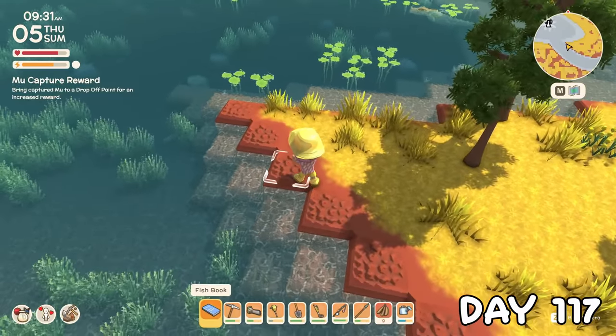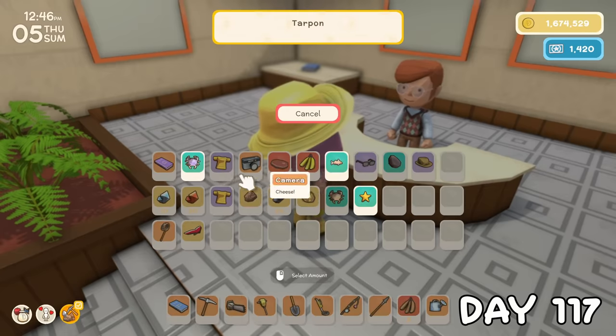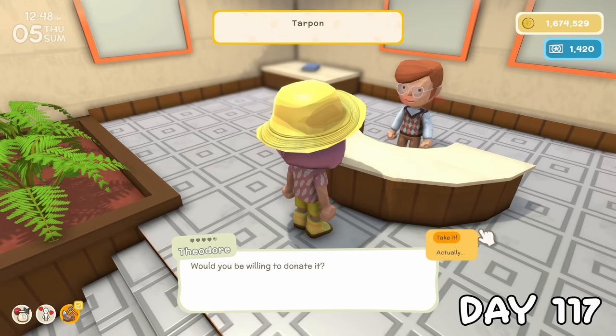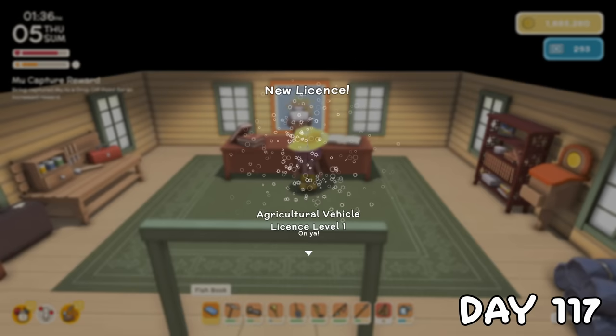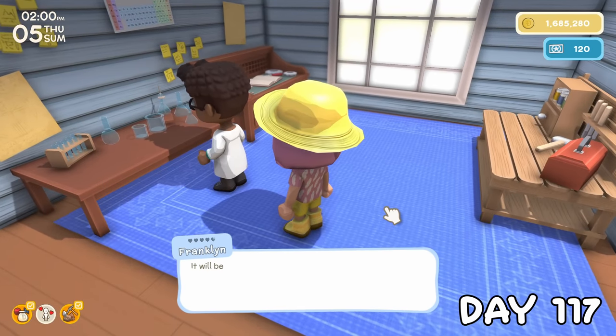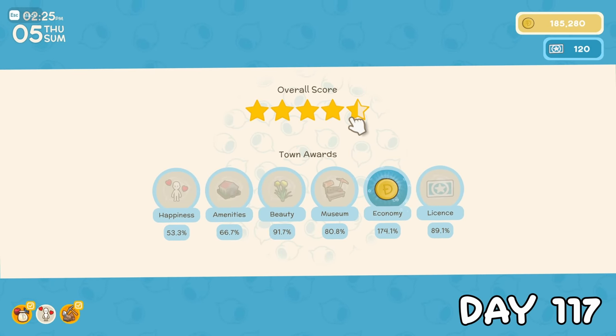Day 117 began with finding a brand new fish which turned out to be a tarpon. I also found a couple of underwater critters, all of which I donated to the museum. These gave me enough permit points to grab the first agricultural vehicle license, so I made haste straight to Franklin's and asked him to build one for me. This made me feel confident, so I went and checked the town — we were doing great at four and a half stars, and our economy was booming.